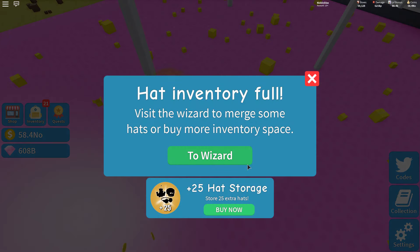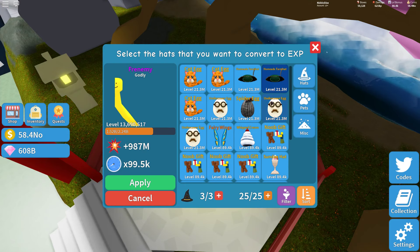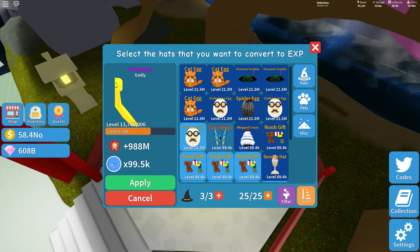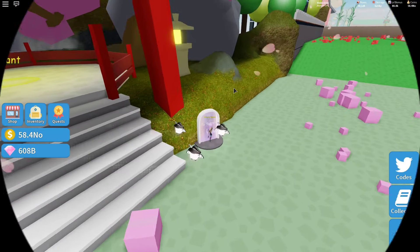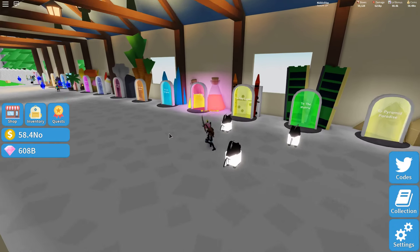Our inventory got full, so let's just enchant all of these things we got here. There we go — and let's go again. You could try another world that's a little bit better maybe.